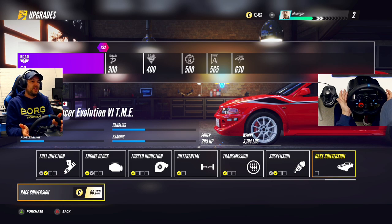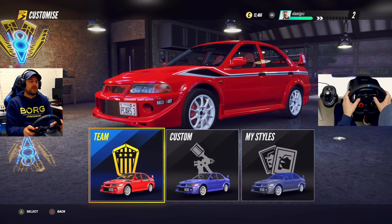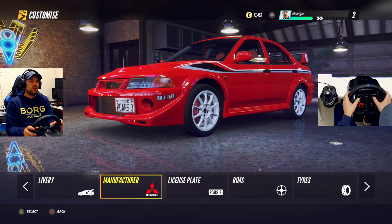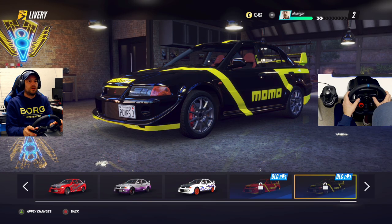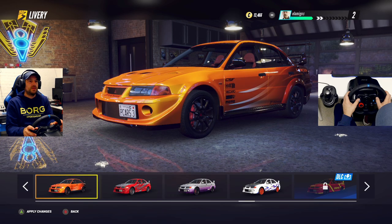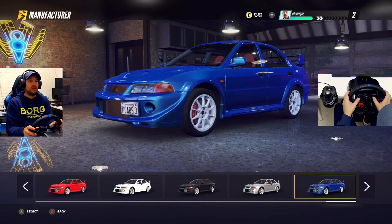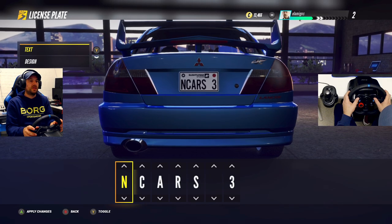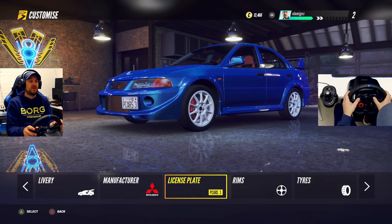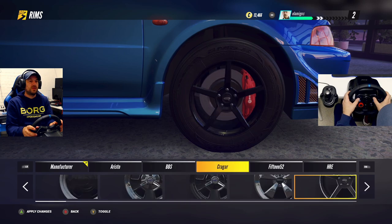One upgrade is 80,000, which would probably put the car into a way different class — so that's something you really need to look at. Under customization you have team options — you can set the manufacturer and all kinds of stuff. You can do deliveries, choose livery options, and change your license plate. My name is too long anyway, but you can choose from various rims.